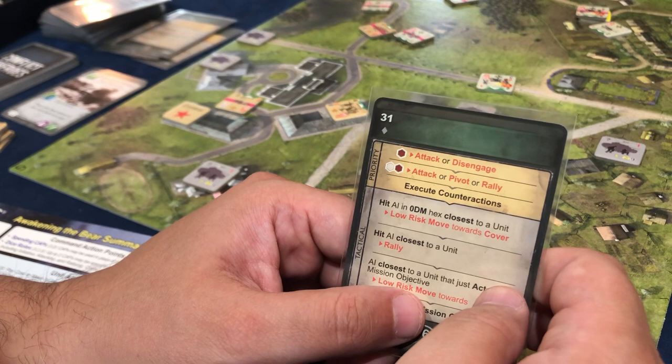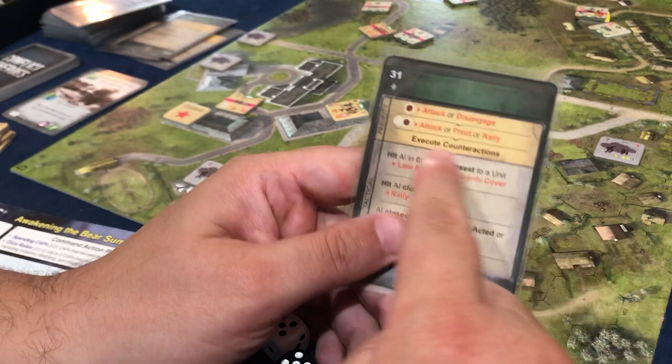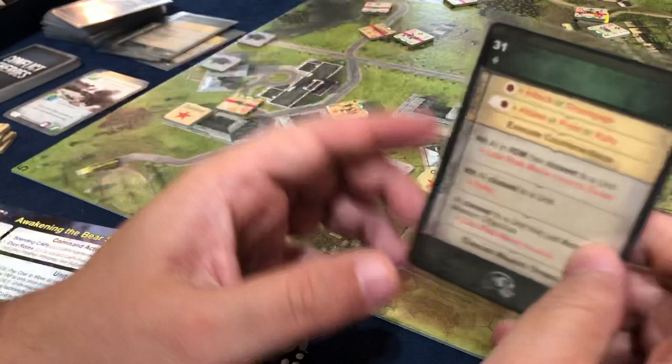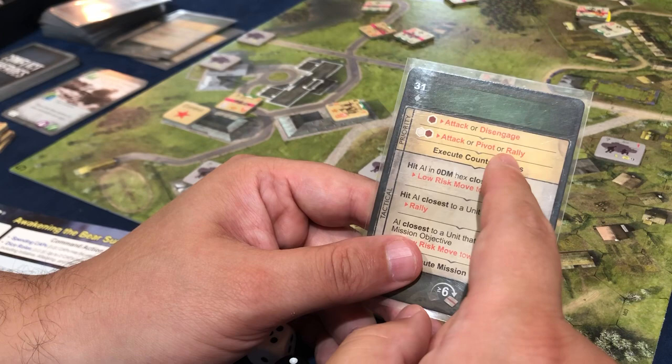Player did not pass. This counteraction is one of the ways we can get him to pass. Had I passed, he could have possibly passed — but not in this situation. This would have prevented him from passing, but it is possible to get him to pass through this. AI closest to unit that fired — we did not fire — so we skip this. There's no hit AI.